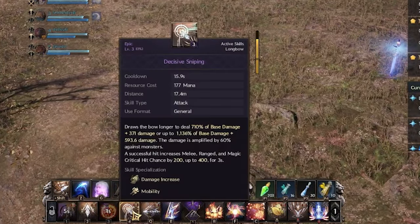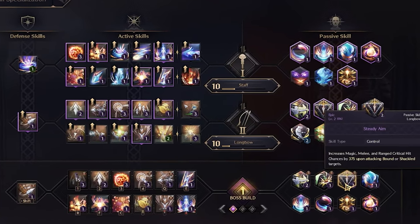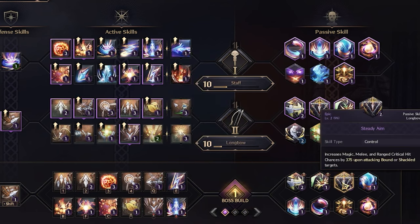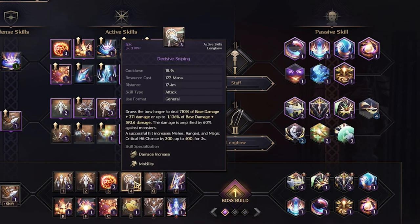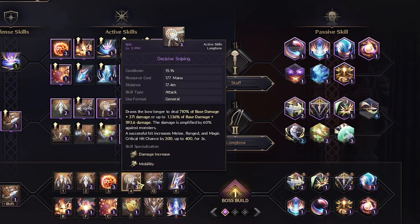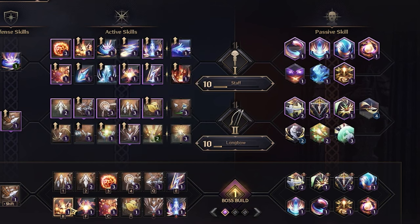Then you go into Decisive Sniping. The logic is you get Steady Aim — Steady Aim activates when you apply Ensnaring Arrow — so now you have about 400 more crit hit toward your Decisive Sniping. When you do Decisive Sniping you get an additional 400 on top of Steady Aim, so now you're at 800. Then you do Fireball and hit that automatic crit.